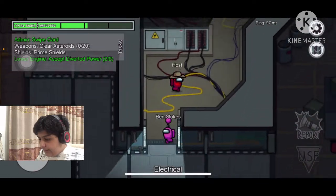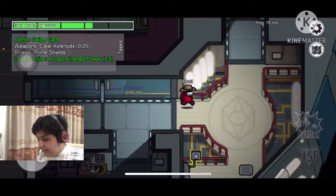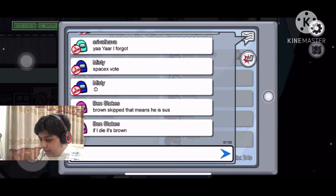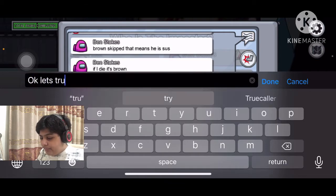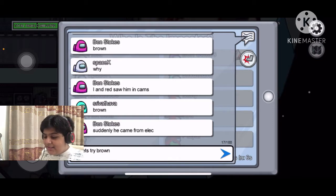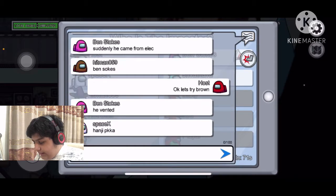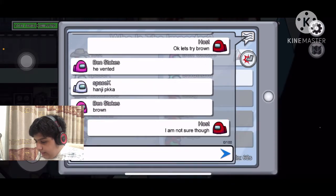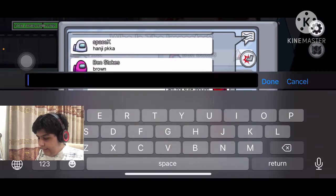If he completes the task and the taskbar goes up, we can say he's innocent. The taskbar went up — pink is innocent! Now, if brown went in somewhere and we found a dead body once he came out, we can say brown is the impostor. Pink called a meeting — they think it's brown. Let's try voting brown. Pink knows the impostors. I am red — sorry, sometimes that can be confusing. I can vouch for pink; he did the task.